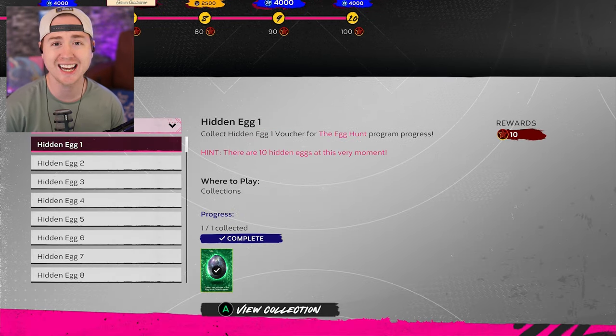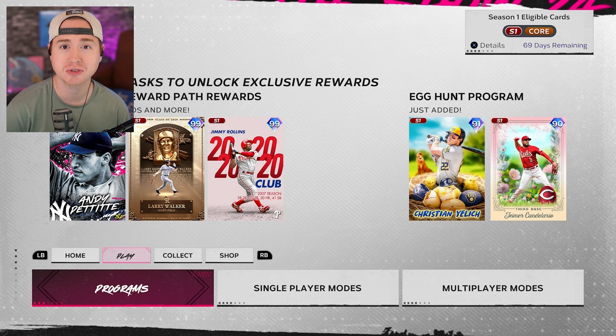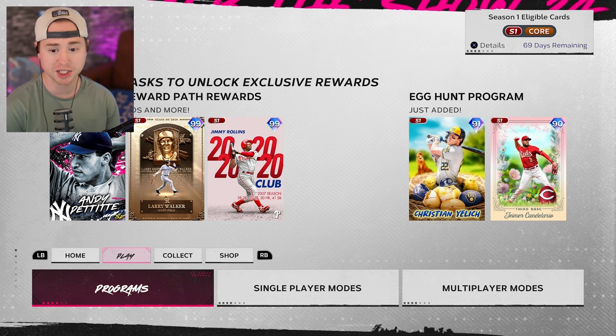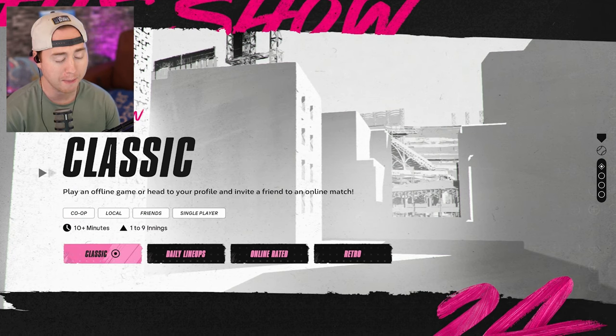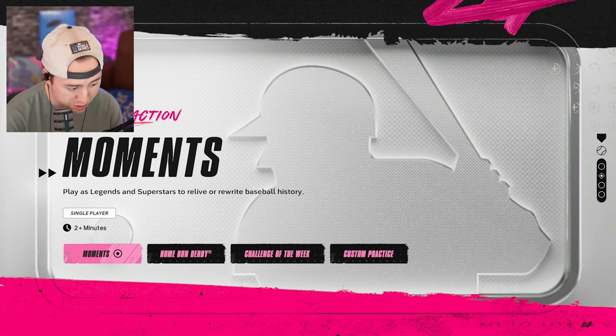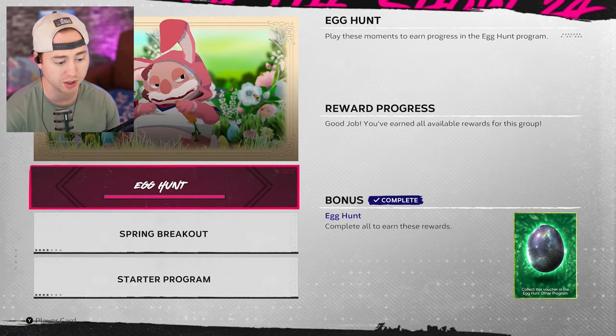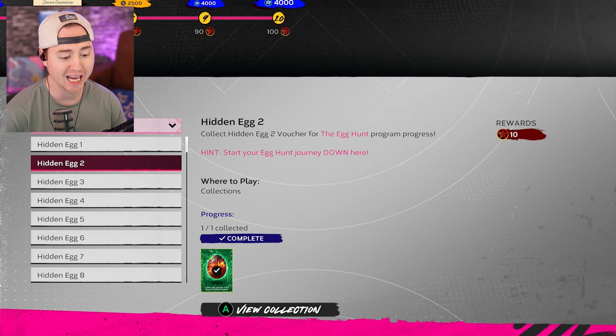Let's hop right into our collections. Hidden egg number one — we're going to want to play Moments for this. If you've never accessed Moments from the main menu, it can be a little tricky. From the DD menu, back out and scroll down past the first tab with Exhibition and Classic, into the second tab where you'll find Moments. Click on that, hop into Other Programs at the top, and you'll see a handful of moments. Completing these gets you that first egg.